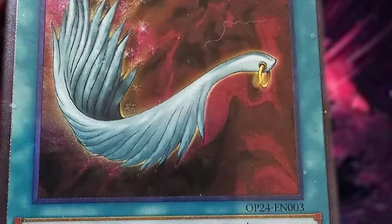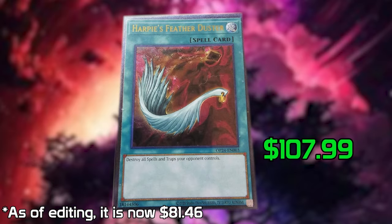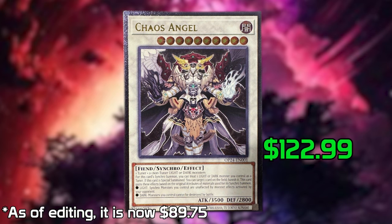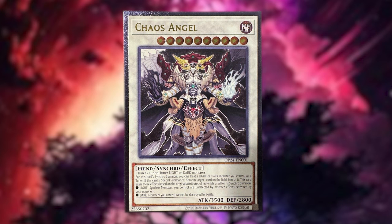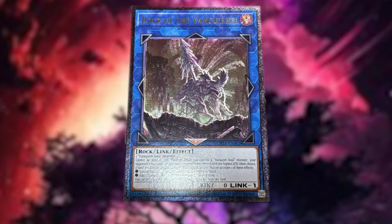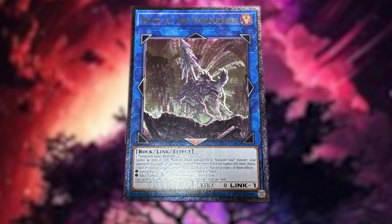As we flip over to OTS-24, the highest value from here — and this is actually really cool for me, I hope I get it — is the Harpy's Feather Duster Ultimate Rare at a whopping $107.99. The highest rarity is the Chaos Angel Ultimate Rare at $122.99 as of this recording session. And the third highest is the Rock of the Vanquisher Ultimate Rare at $41.99. So definitely some high value pulls from this set, but of course there's a lot of duds as well.